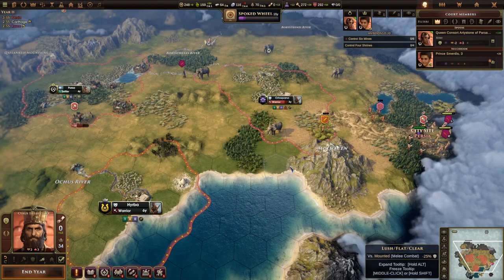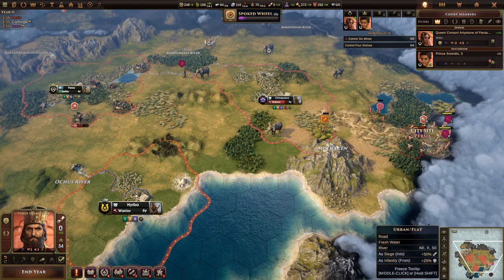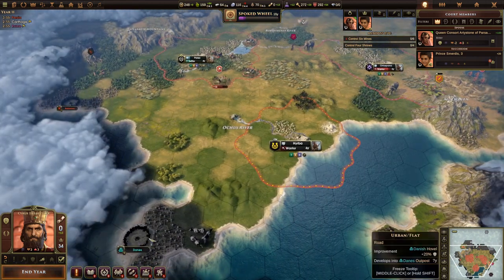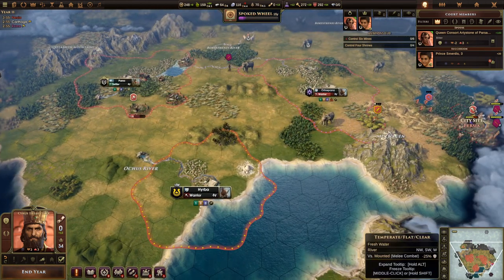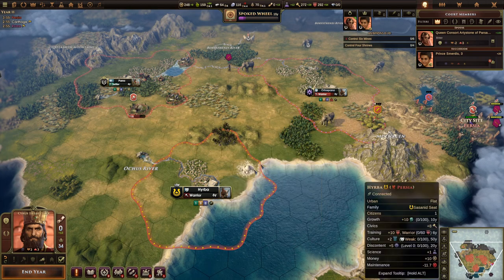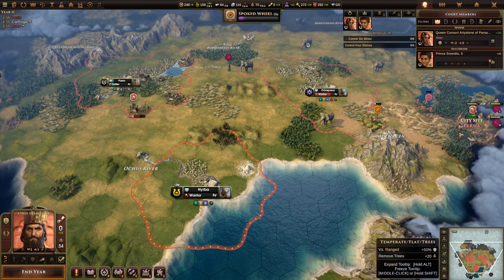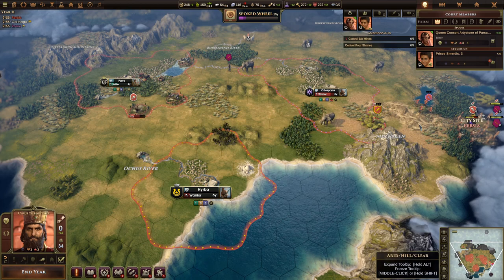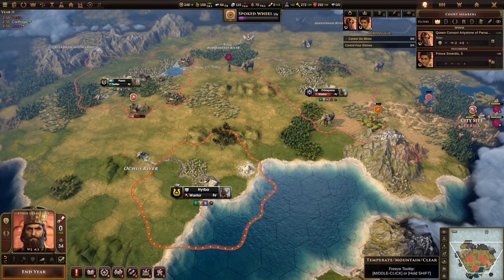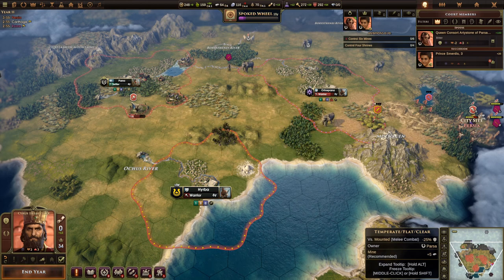Hey, it's DDA and welcome back to Old World. We have our three cities up and running. We stole a city site from the Romans and we have access to a few of those ourselves still. We are also building a new settler to make use of that city site, and we are producing a warrior to round out our army.